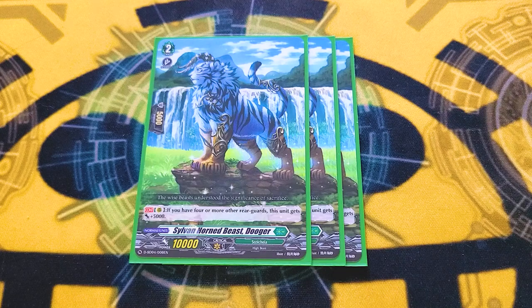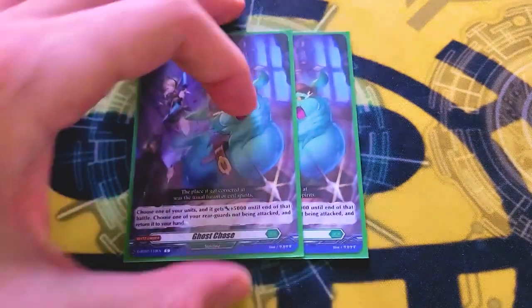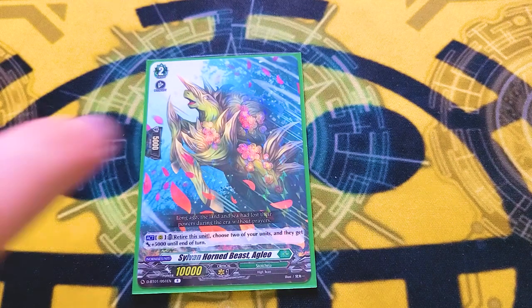It's more resources, but it costs a Counterblast and a Soulblast — so if we could get a card that moves to soul and Countercharges, that'd be great. Three copies of Duger: if you have a full board it gets 5k, just free power which the deck definitely needs. Running 2 copies of Ghost Chase — it's a Blitz order, so you can give a card 5k when you guard, and also choose a rear guard that isn't being attacked and bounce it. This is good for reactivating on-call abilities, getting rid of things you don't want your opponent to attack or retire, like the start deck Virena, or if you call a PG with the Karis and Lattice ride deck ability, you could just bounce the PG. And lastly, one copy of Sylvanhorn Beast Aglio — retire itself to give two cards 5k, which just helps things become slightly bigger.